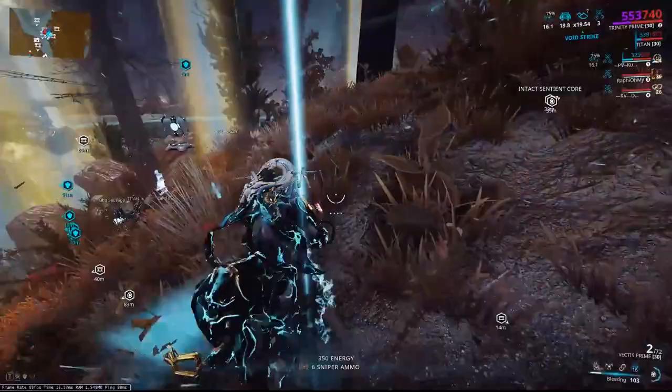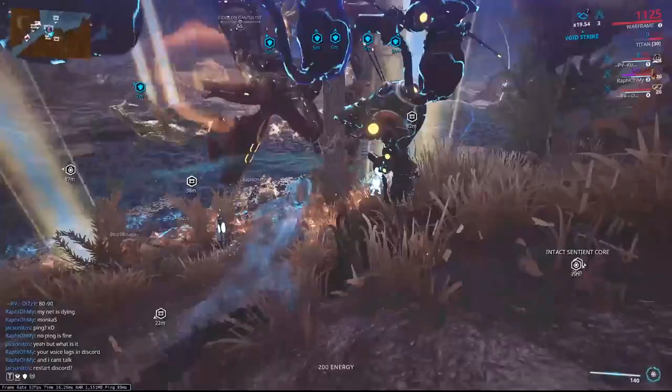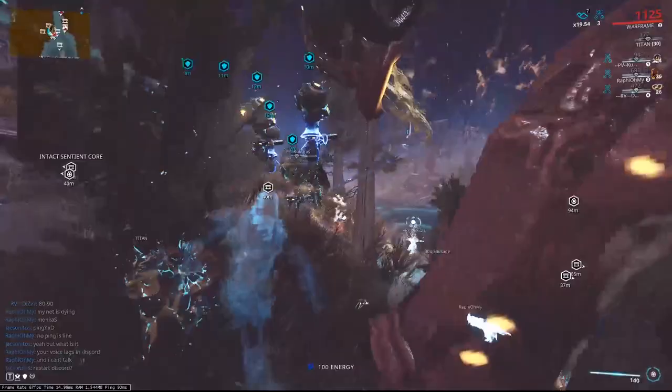Now we've got lasers, so we're going to use our fourth — it's going to keep the lures alive. The main reason we are here is to keep the lures alive, so as soon as you see those lasers, hit your fourth. It's really the only time you'll need to use your fourth ability — for the lasers on the Gantulyst.